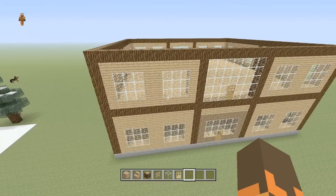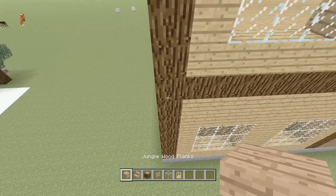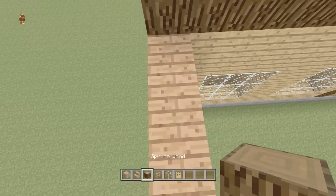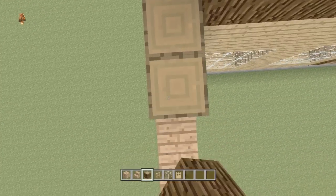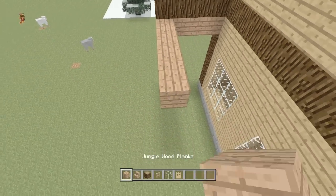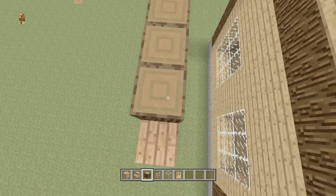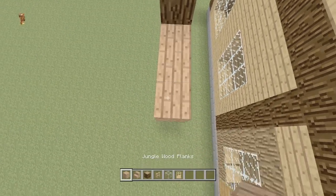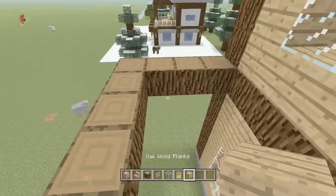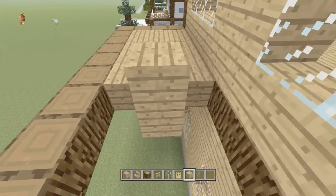The first thing we're going to start with is the front porch. This porch will be extending all the way out. What we're going to do is come out one, two, three, four — this is going to be a four-wide porch. Bring it all the way down like this and you will have a three-block-wide gap. Next, fill in this front porch with any kind of wood block just to level this out.